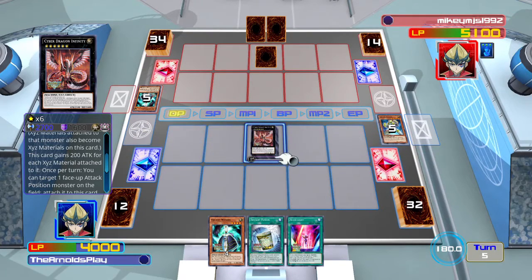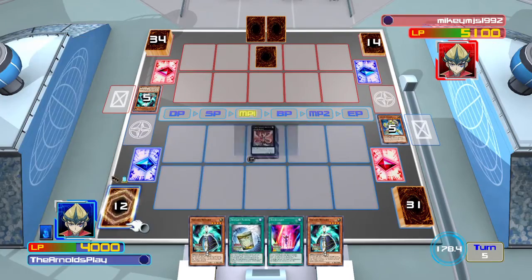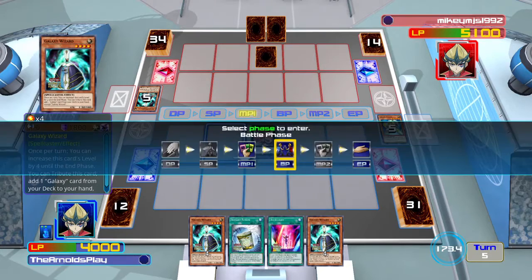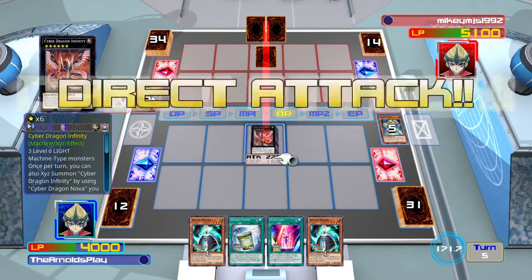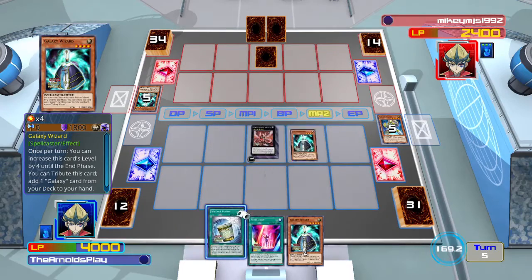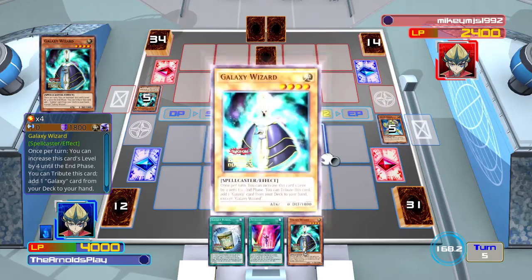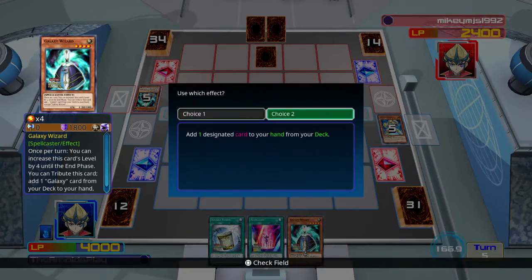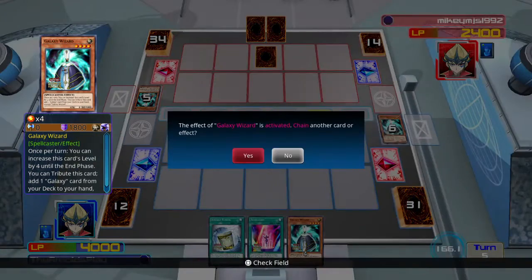I have a big monster on the field that can protect itself — that's what you need for this deck. I'm not going to make more monsters or special summon more stuff to the field. I don't want to blow my load too quickly, because if I lose Infinity I need an out to the board. I'm going to search Galaxy Expedition so that on my next turn if needed I can summon Wizard, play Expedition, and go into a Rank 8 play to retake control of the board.